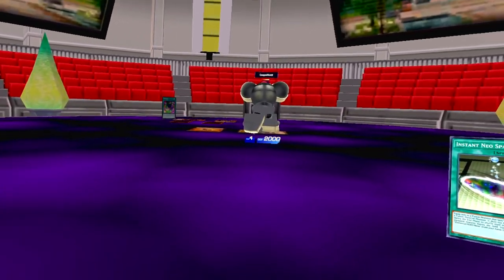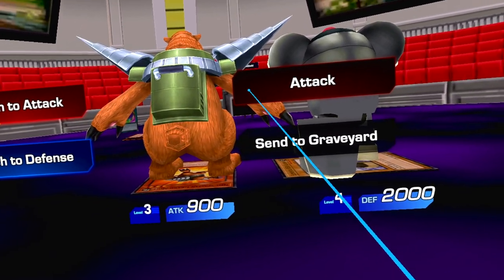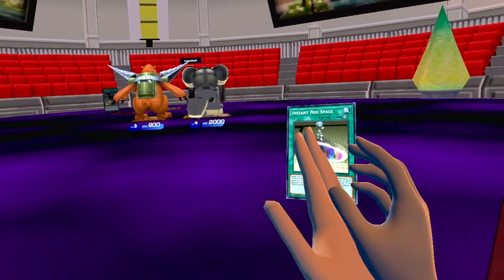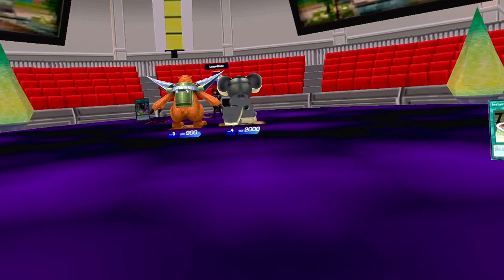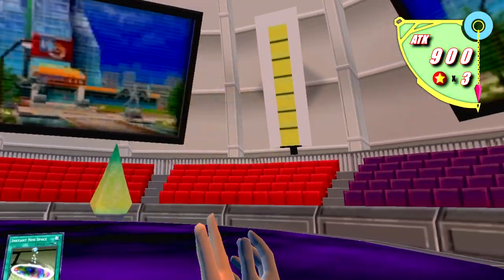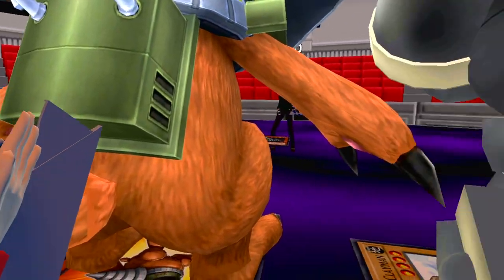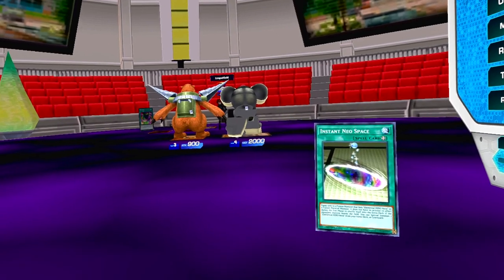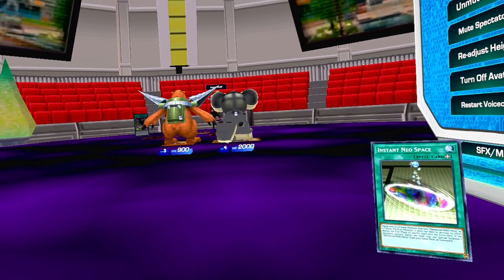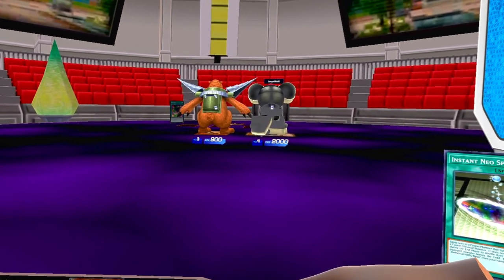I normal summon Neo-Spacian Grand Mole in attack mode. What are you doing? Don't worry about it. I'll have Grand Mole attack your Squid Drosera. It's destroyed — Squid Drosera's effect activates when destroyed: I place one predator counter on each of your monsters, and they become level one as long as they have a predator counter. I end my turn. I draw, set one card face down, go into battle — Ophrys Scorpio attacks Grand Mole. I'll activate Grand Mole's effect: at the damage step, if it battles an opponent's monster, I can return both it and the opponent's monster back to the hand.